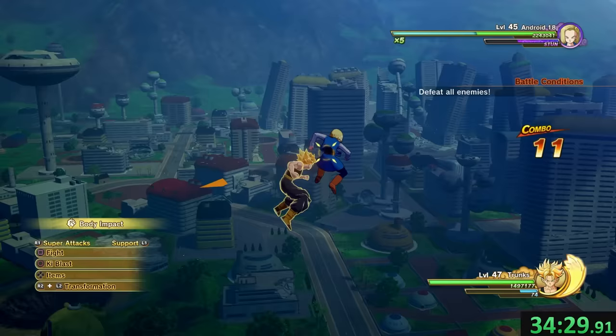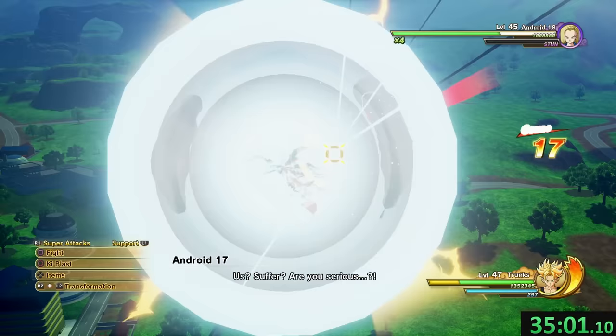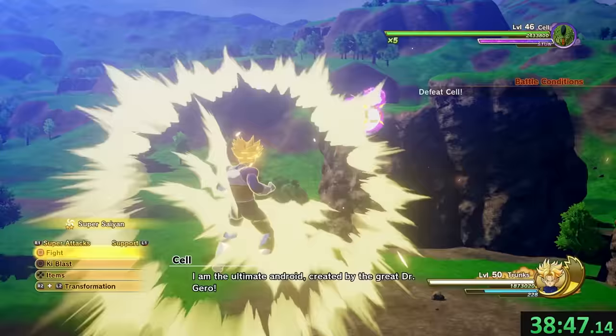This one didn't go so great for me. 18 was able to get away from the first stun because I was trying to charge meter — I was a bit greedy. Because she did that, she went into an attack and was able to regenerate a lot of that stun bar, making this fight last longer. Everything else went pretty great, though. We're on pace for world record still. Burning Attack is here to save us. The androids are down — we just need to take care of Cell now.